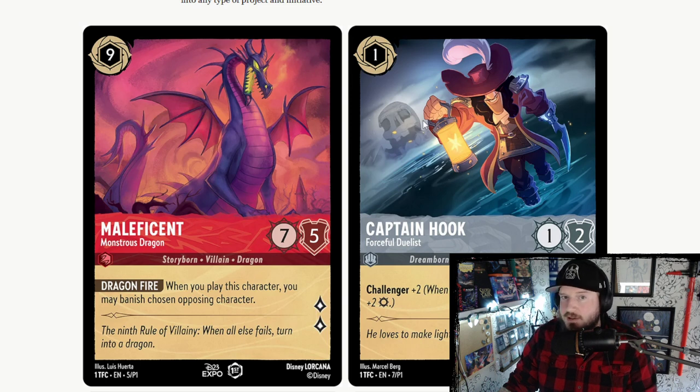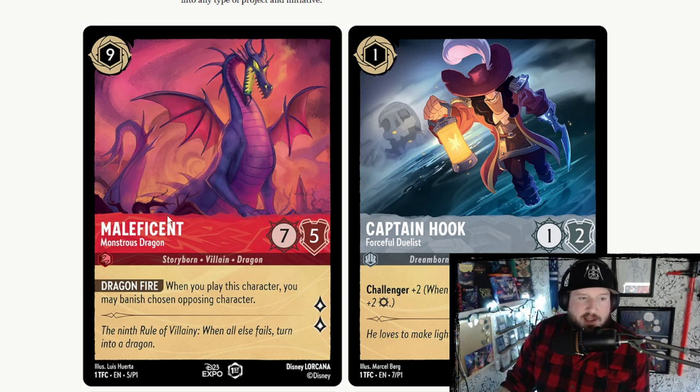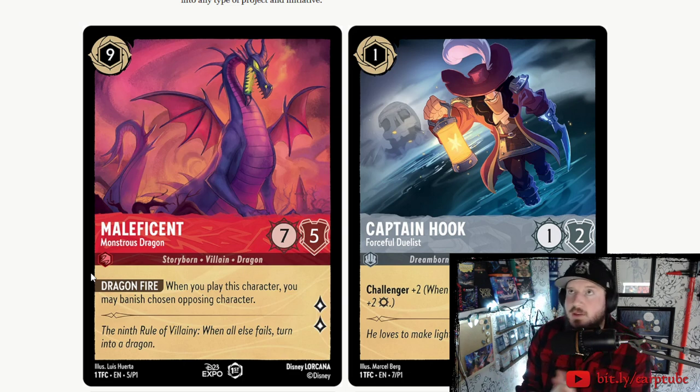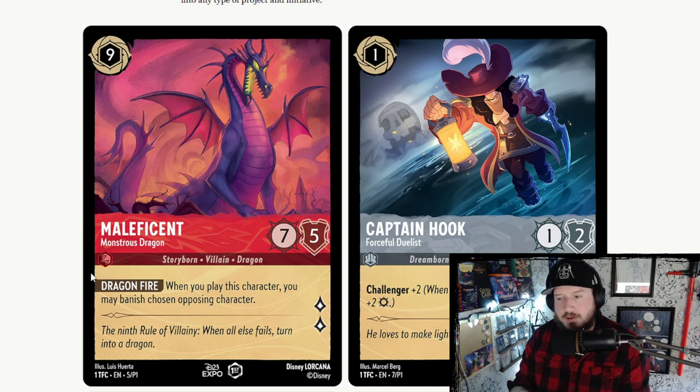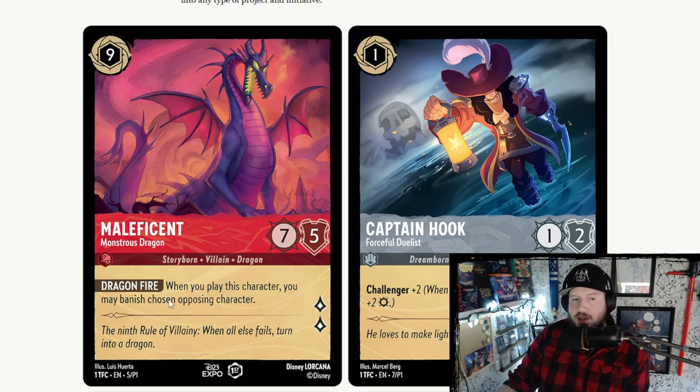I'd love to see a full art version of some of these to see what Disney's going for in a collectible environment. On Maleficent we've got an ability called Dragon Fire: 'When you play this character, you may banish chosen opposing character.' In launching a game like Lorcana, you're going to see a bunch of new keywords, because they want to do things that traditional trading cards do — especially Magic the Gathering. The unfortunate part about learning a new TCG is you have to learn all the new keywords. Maleficent's 'may banish chosen opposing character' probably means exile a card that's in play.